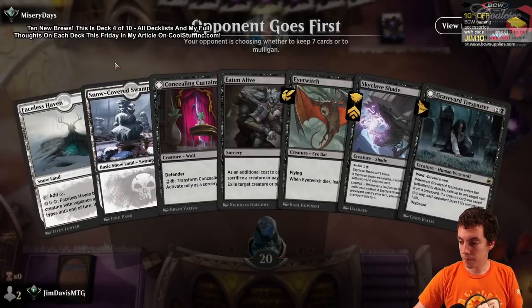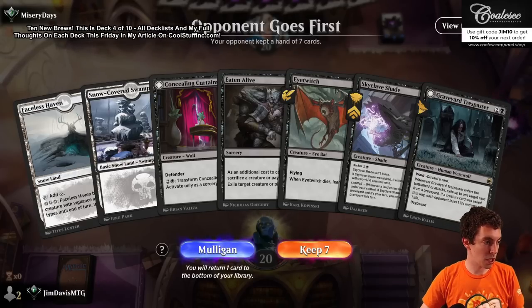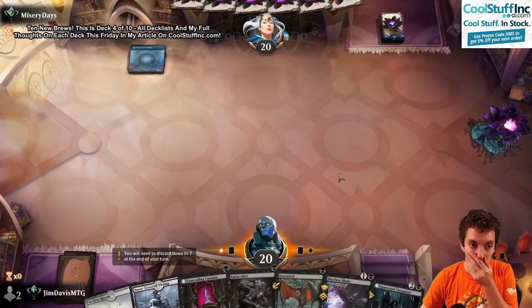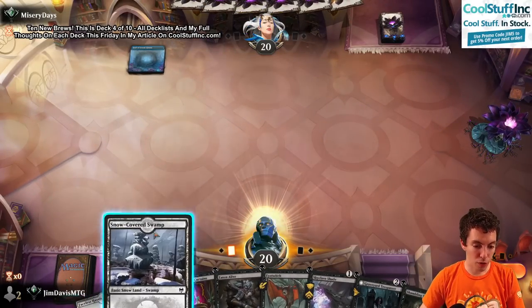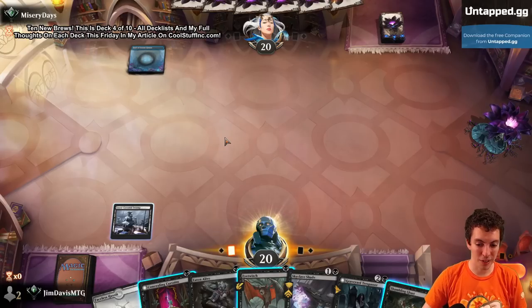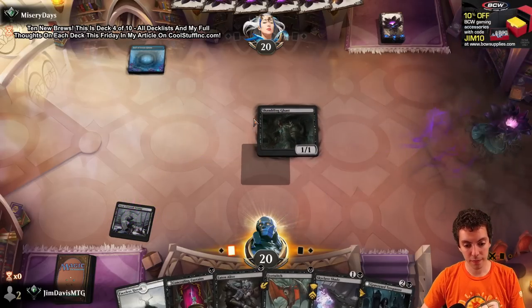Route 1 - let's rock and roll here with Eye Twitch and Concealing Curtains. We're going to keep this hand. Hall of Storm Giants - so we're going to play Swamp. We're going to lead on Curtains? Not a third land necessarily. We're going to lead on Shambling Ghast. Let's see what happens.